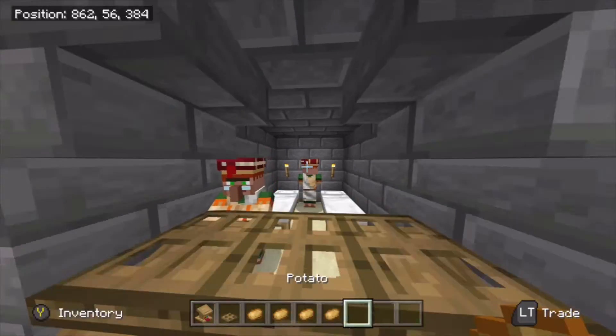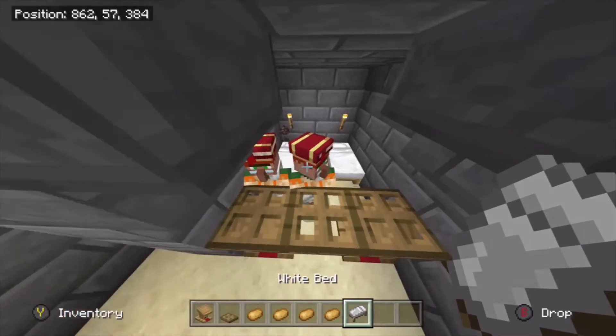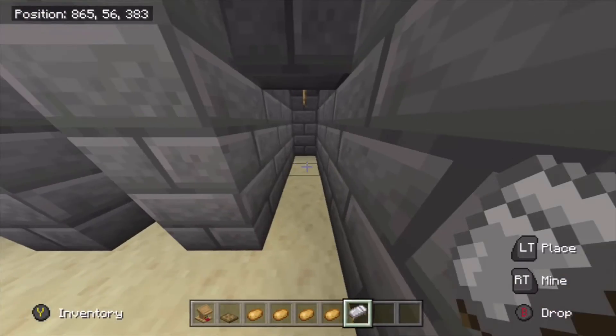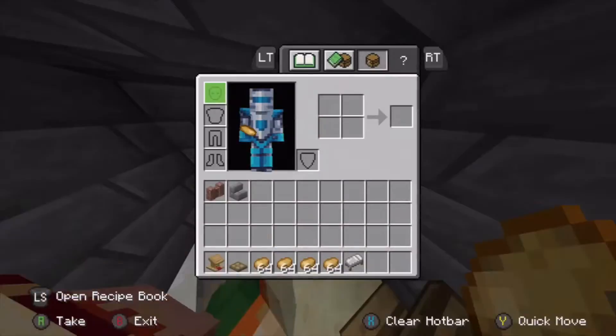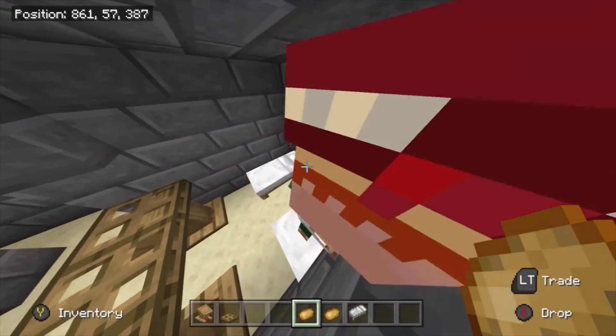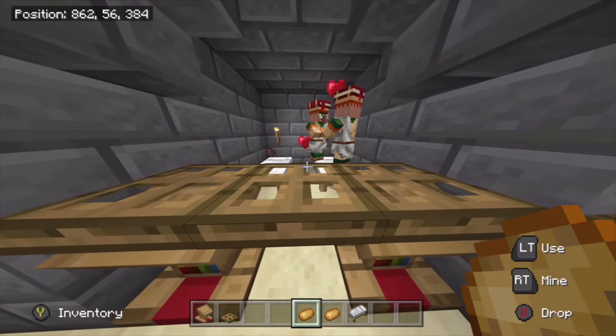After waiting a while, these villagers have finally turned into normal villagers. What you want to do is grab yourself some potatoes, carrots or bread and give them to the villagers. First make sure you have placed down all of your beds. After giving them food, after a while these villagers should start to breed — and as you can see, we can already see love hearts, which is a good sign.